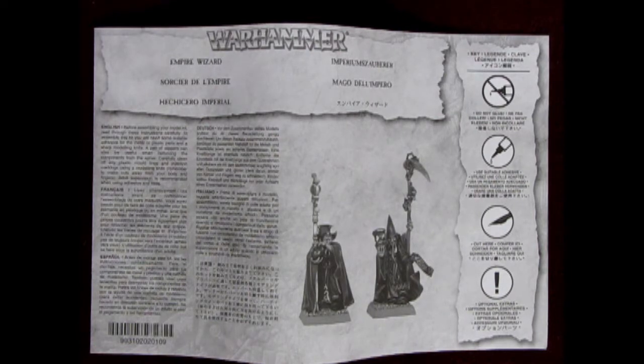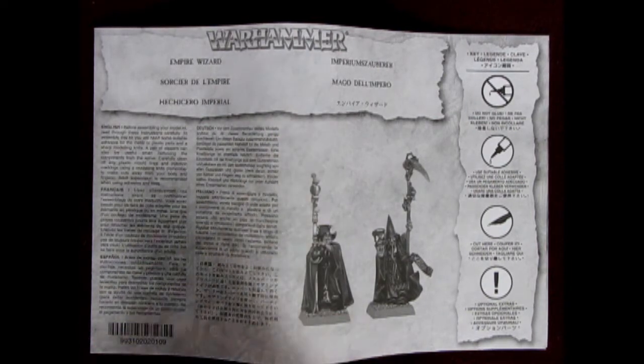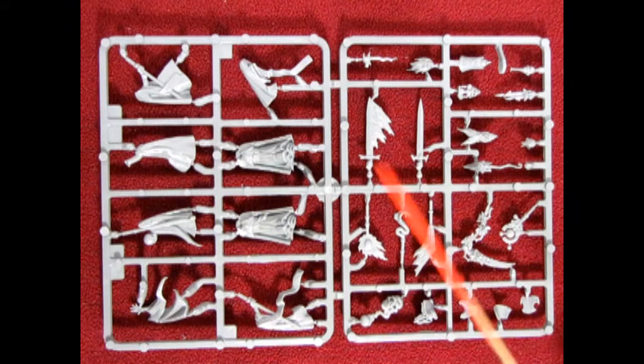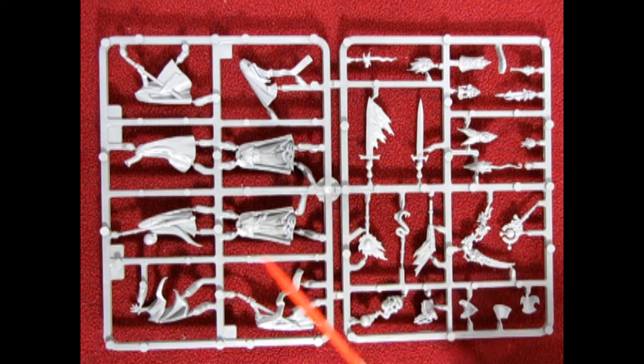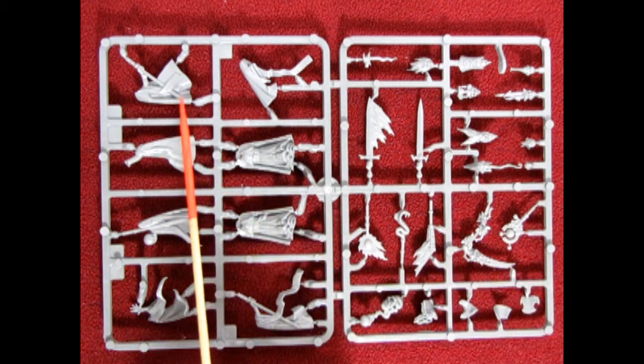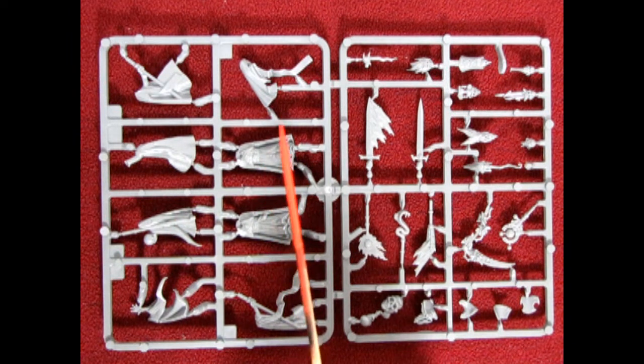You could also get two of these boxes and you'd be able to build one wizard from all of the different magical realms. Originally, this model kit sprue came out in 2007 from Games Workshop — and I'll tell you a little story about that at the end of this video. But for now, let's look at the plastic components. Here we have wizard body A and wizard body B, and by gluing these outer arms and cape bits to them, you create your battle mage.